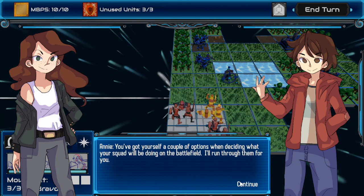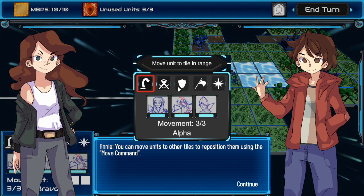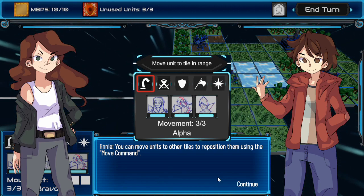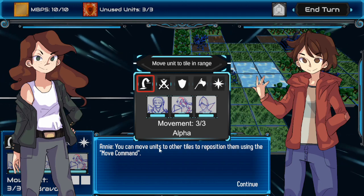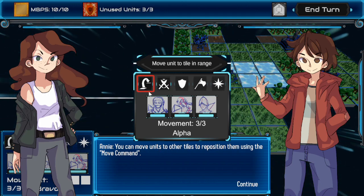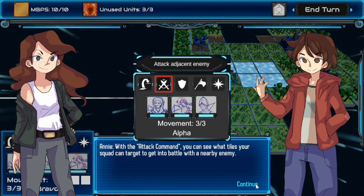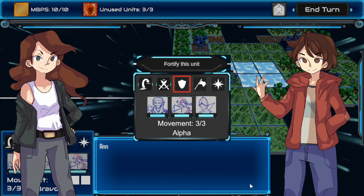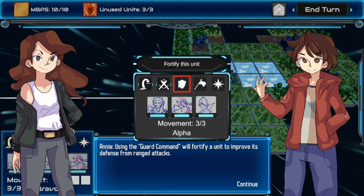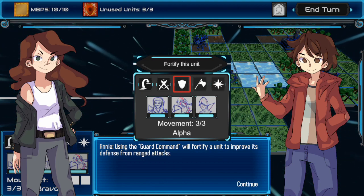You've got yourself a couple options, I'll run through them. So they picked it up and put it here for this explanation. I still don't know who these two kids are. You can move units to the other tiles to reposition them using the move command. So this is the move command — this thing in red here. Got it. And with the attack command, you can see what tiles your squad can enter. Guard command will fortify its units.